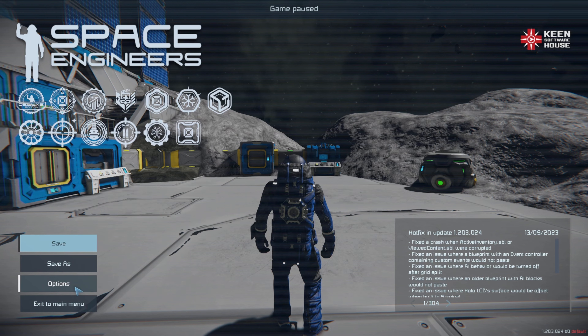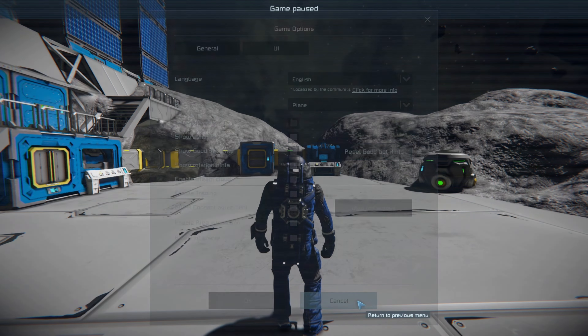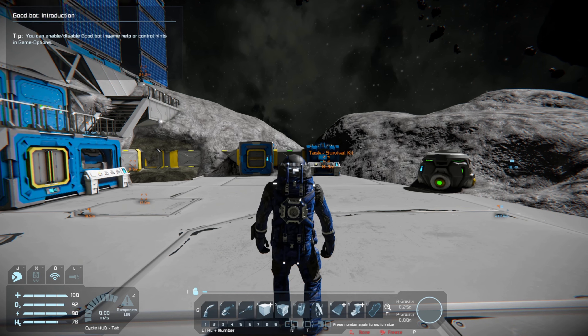You can enable and disable Good Bot in-game help or control hints. If you hit Escape and go to Options, click on Game. You'll see it says Show Good Bot Hints — you can set them up and reset the hints. I normally leave this turned off, but you have to have it on for the tutorial. Show Control Hints is right here as well. Click Cancel and escape out.